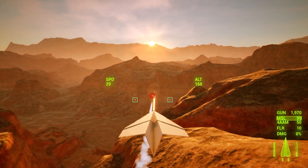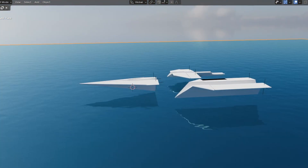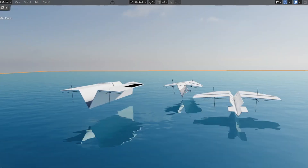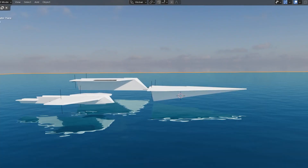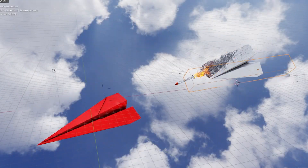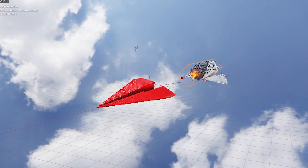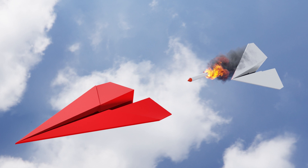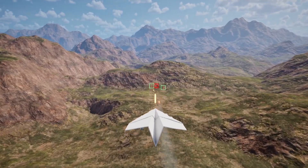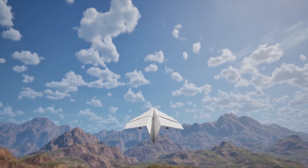I still need two more screenshots. I decided to use Blender to render the last two images, since I don't have an ocean map and I don't want to rush that part. So I set up a scene in Blender with three paper airplanes — I think it looks pretty cool. For the last image, I wanted a close-up of a mid-air combat scene. Sure, it's not actual gameplay, but it still gives the idea of what the game is all about. I know it's not ideal to have rendered images instead of real in-game screenshots, but I'll swap them out for the real thing once I've got more content in the game.